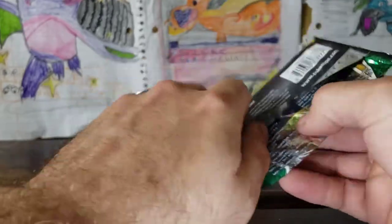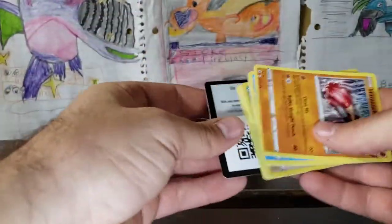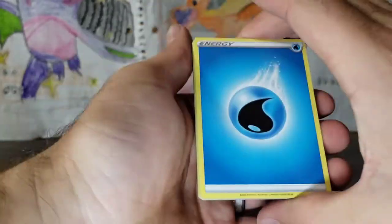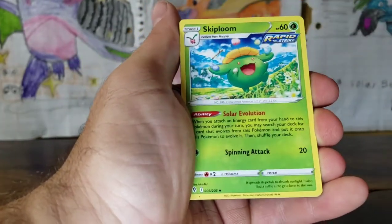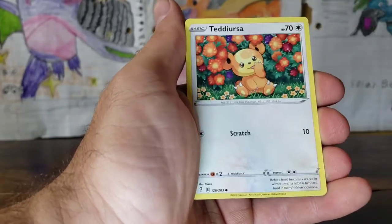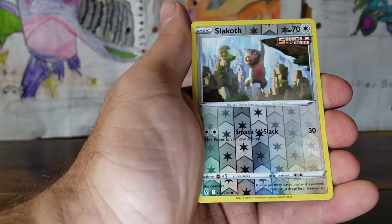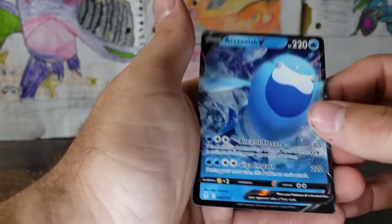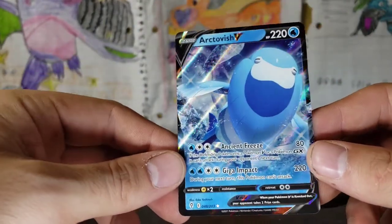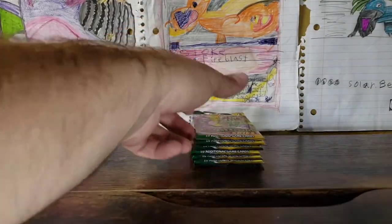We are zero for three so far. Moving on to the Umbreon pack art. We have Boldore, Skiploom, Fletchinder, Hitmonchan, Lotad, Sableye, Teddiursa, Mareep, Slakoth, and an Arctovish V — Ultra Rare for our first pull! With Ancient Freeze and Giga Impact.